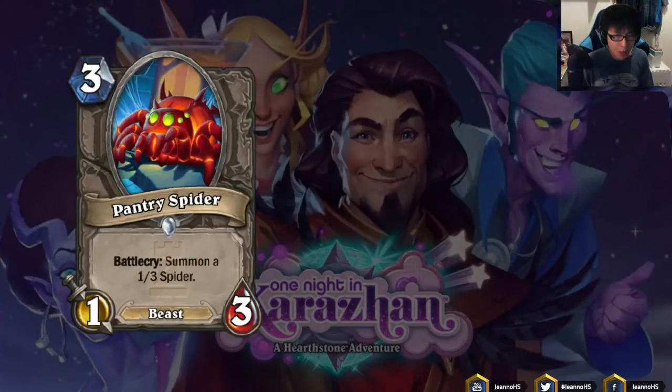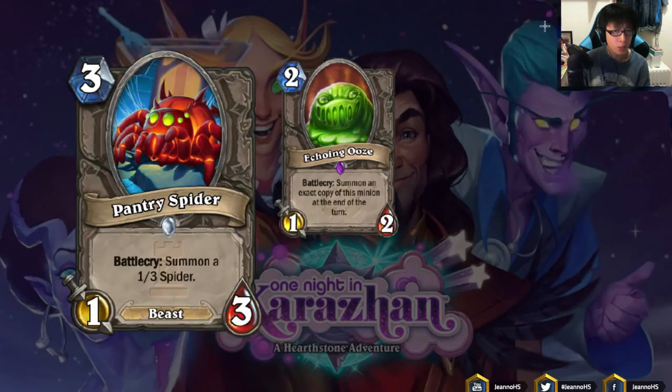Next we have Pantry Spider: 3 mana 1/3 Battlecry, summon a 1/3 Spider. I think both tokens are Beasts. This is quite like Haunted Creeper — 2 mana 1/2, summon extra copies at end of turn. But Pantry Spider is obviously worse than Haunted Creeper. If your opponent plays a 3/2 on turn 2 and you play Pantry Spider, it doesn't trade well against a turn 2 play. So Pantry Spider is completely garbage.